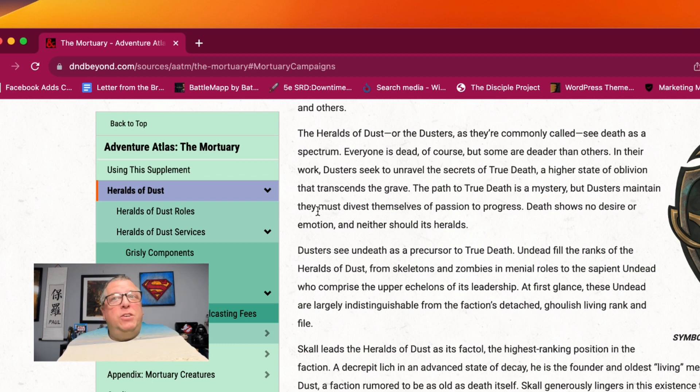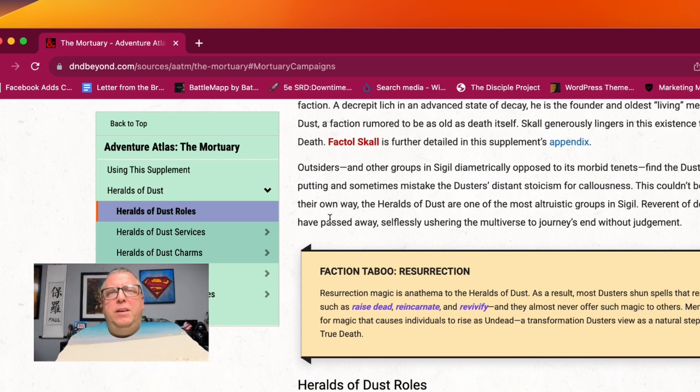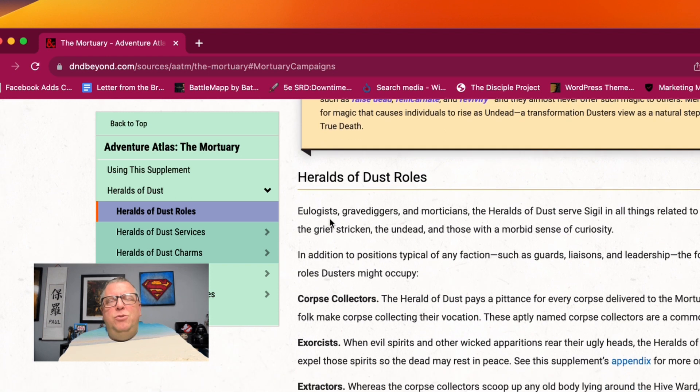In their work, Dusters seek to unravel the secrets of true death, a higher state of oblivion that transcends the grave. The path to true death is a mystery, but Dusters maintain they must divest themselves of passion to progress. Death shows no desire or emotion, and neither should its Heralds. So that gives you a little idea about the faction, and all of the characters could be Dusters — if they want to join the Dusters where they're trying to correct the mortuary issue, maybe the dead are rising everywhere because there's some sort of holdup down in the mortuary.